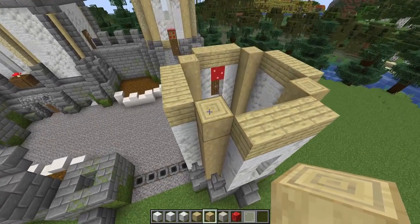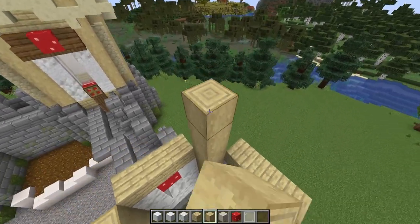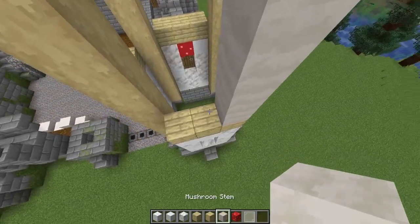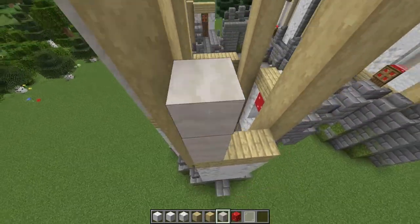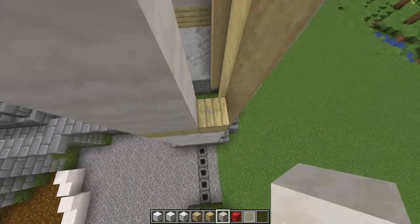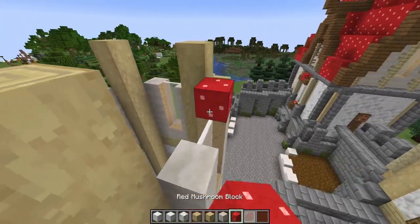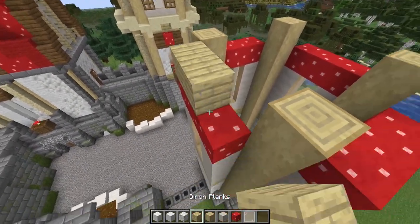For the next story, build an additional six high with the stripped birch logs on each of the corners. Then on each face, build four high with some mushroom stem blocks and break a hole for the window — we're doing this so we get the interior mushroom texture. Then fill in the gap with the white stained glass panes, build across the top with red mushroom blocks, and finally fill in the top with some birch planks to create the walls.